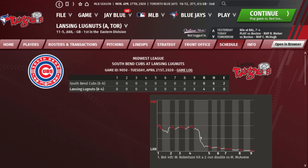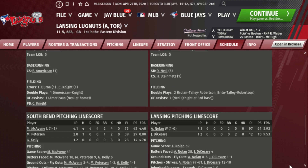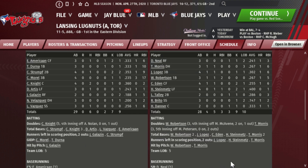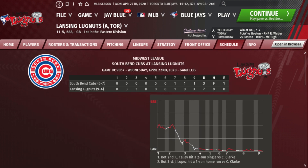In game two, a 4-0 shutout. Alex Nolan — a Canadian from Ontario who played college ball at Brock University — went seven and a third scoreless innings with five strikeouts. Jared DeCessary threw one and two-thirds innings with two strikeouts. On the offensive side, Will Robertson hit a double and Tanner Morris also hit a double. Then in game three on April 22nd, a 7-3 win to sweep the series: Jesus Lopez hit another home run, Robertson went two for four with a couple of doubles, and Juan Nunez threw five scoreless innings.